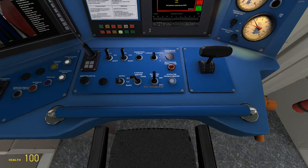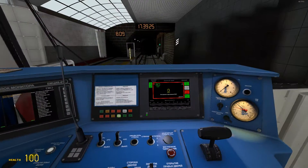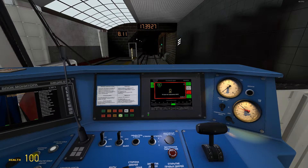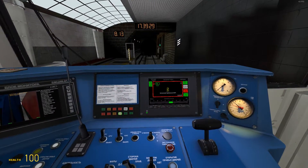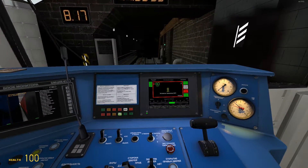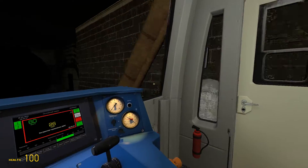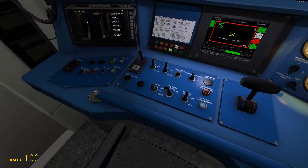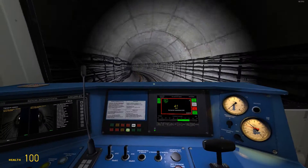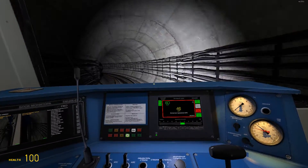Now you hear an announcer and the signal. Then make this down again. Now we can go by just pressing W. If you press S, this is brakes. Here you can see 60 on the display. I would recommend turning on the headlights. Now the train is drivable.